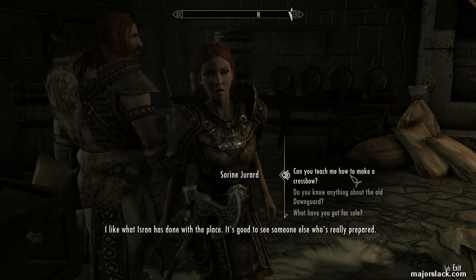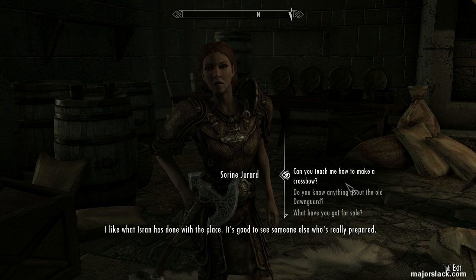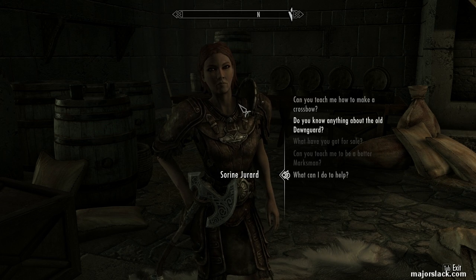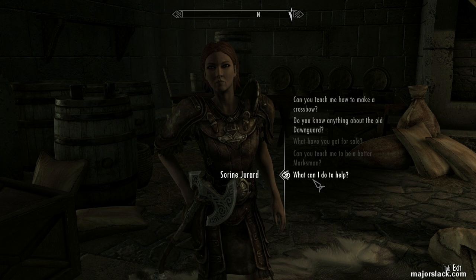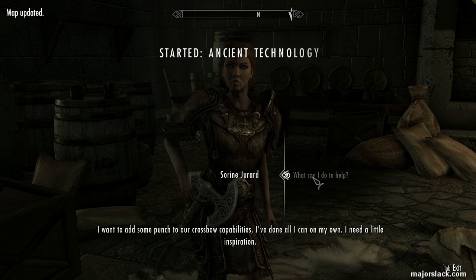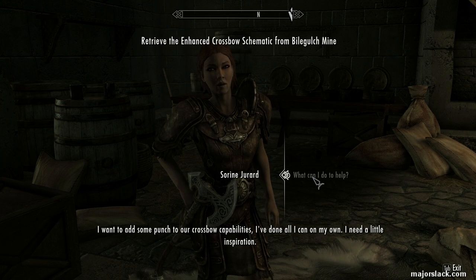I hope you're getting a lot better. I like how Sorine is done with the place. It's good to see someone else who's really prepared. So, access her dialogue inventory here, right down to the bottom, and ask her: what can I do to help? I want to add some punch to our crossbow capabilities. I've done all I can on my own. I need a little inspiration.